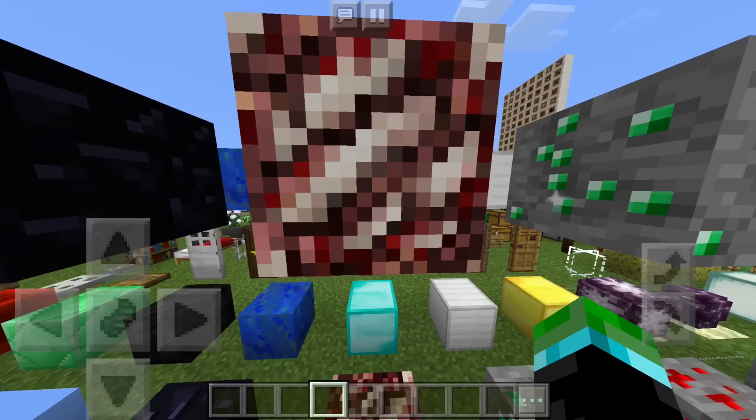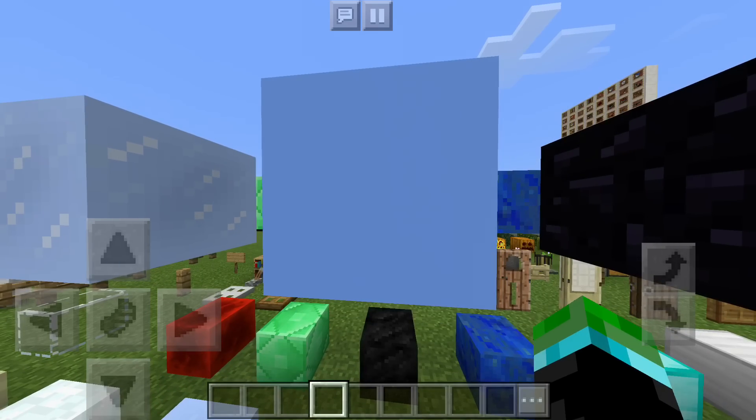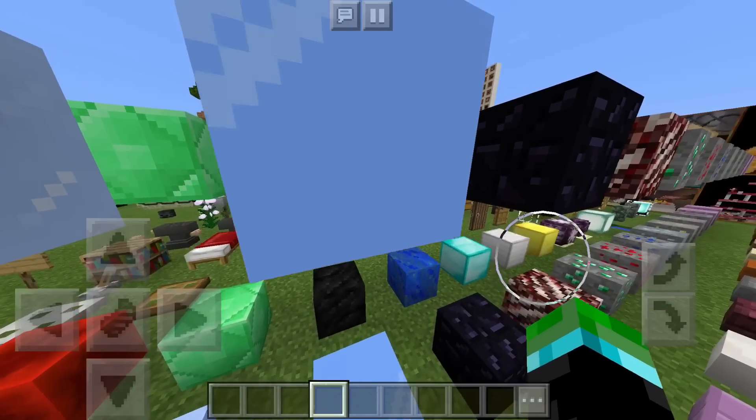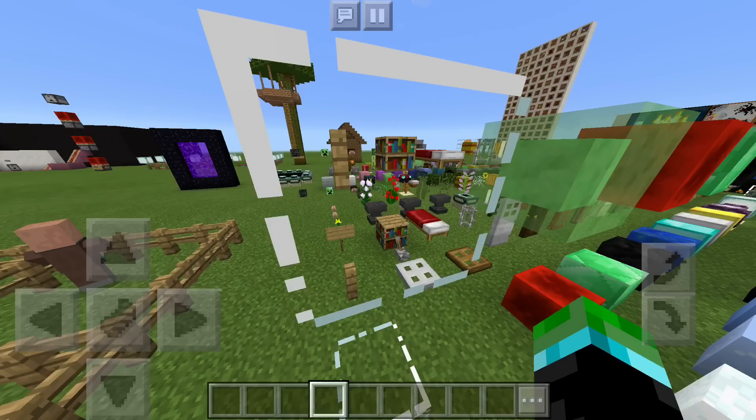And then over here we have the quartz block. This one also gives a shine, including the ice block, though that looks very dull — not very exciting looking. And then unsurprisingly the glass also shines. If you stand here a little bit you can see it go — there it goes.